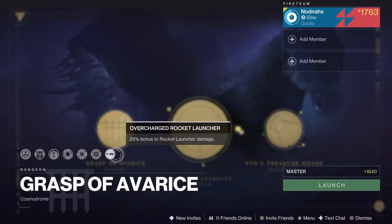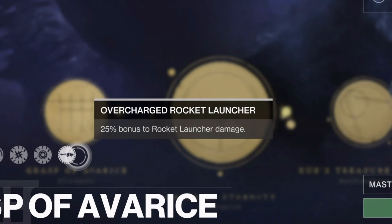I highly suggest your team uses two rockets and one Gjallarhorn, because the master version has a modifier that gives a 25% bonus to rocket launcher damage, allowing for an easy two-phase. If your team is very optimal, a one-phase is possible.